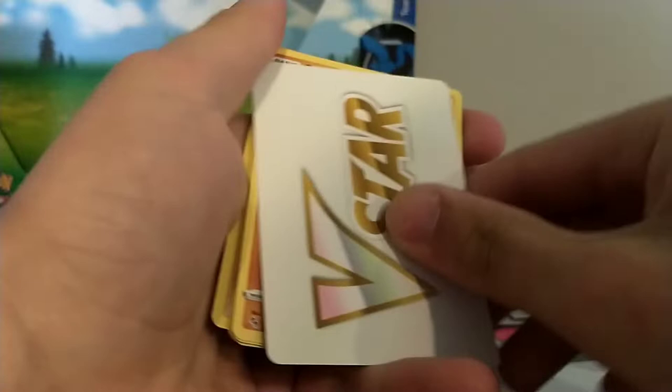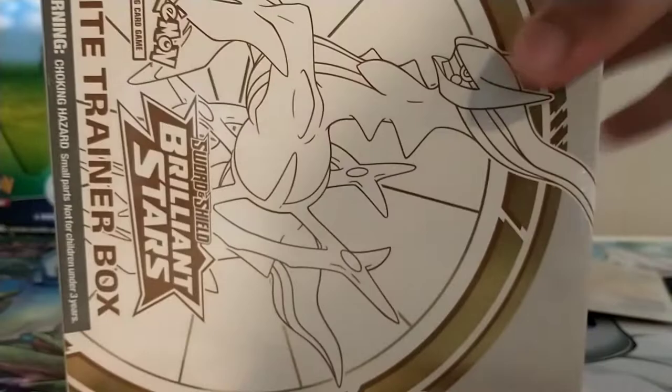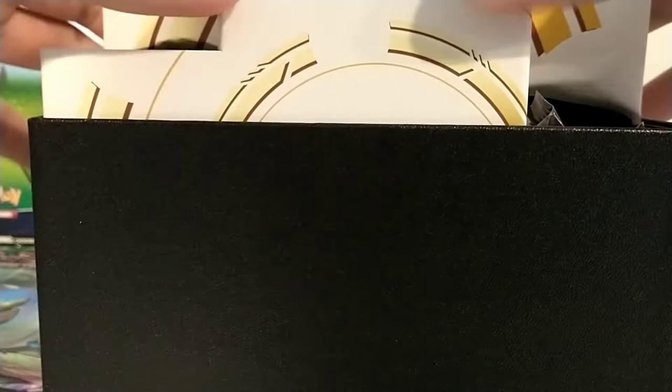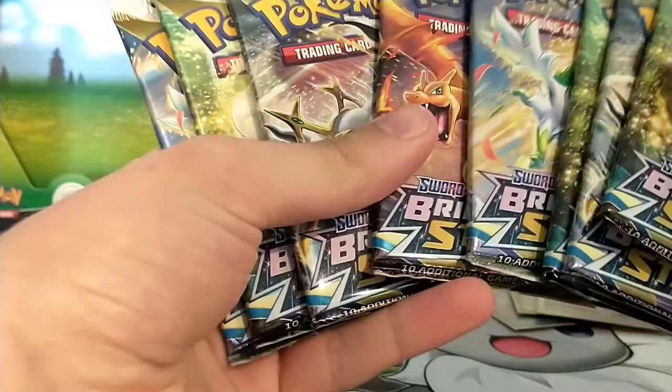Let's see if we can get anything else here. Tyranitar - nope. Let's open the Brilliant Star Elite Trainer Box next. See if we can get anything at all. This is actually my second one of these. Just going to get right to the packs. Let's save the Charizard packs for last. I got three Wishiwashi - just save the Charizard for the last pack then.